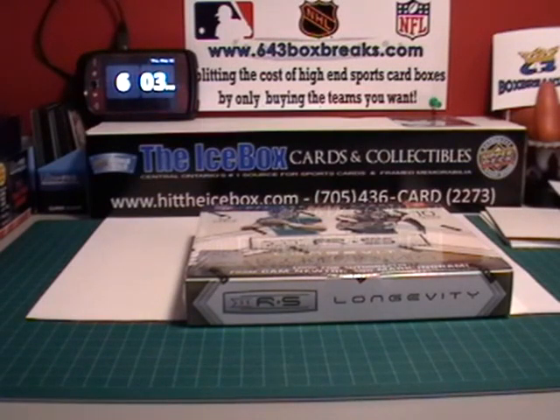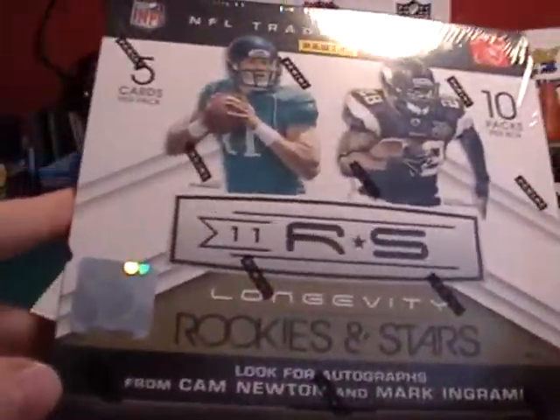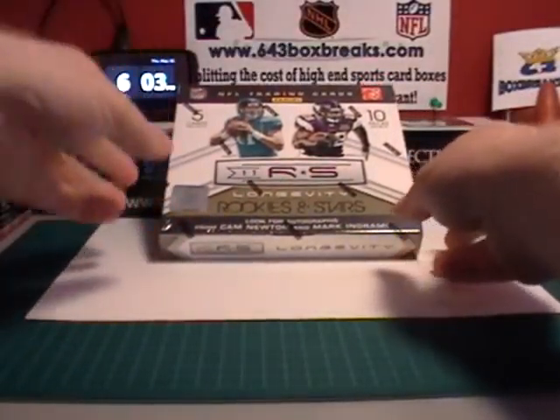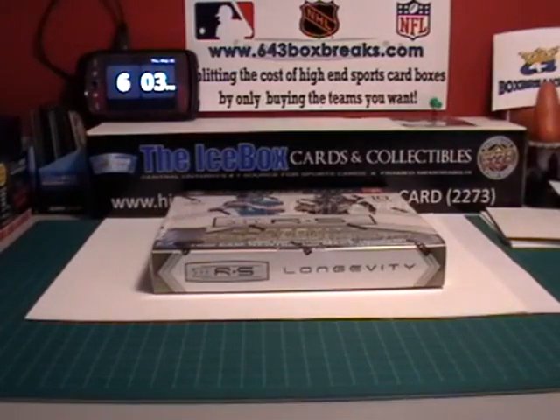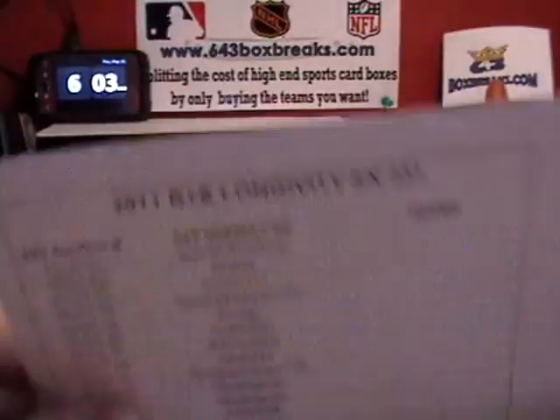Hey everybody, it's 6:03 p.m. Thursday, May 31st. Good day to y'all, 46 Splits here, and we're doing the Random Team Draw for Rookies and Stars 2011 Series, box number 231. Just sold out today, thank you all for picking up the slots. I'm just getting this done before I take my little guy to T-Ball tonight, so I've got about 25 minutes.